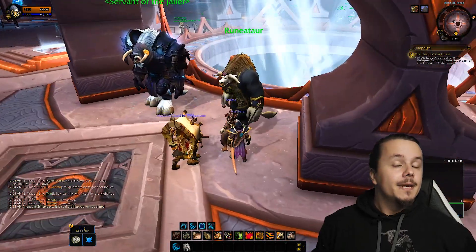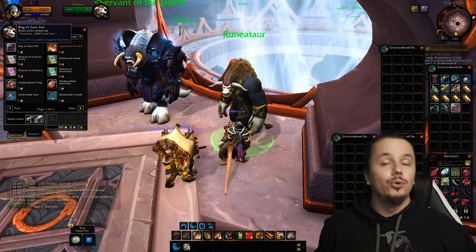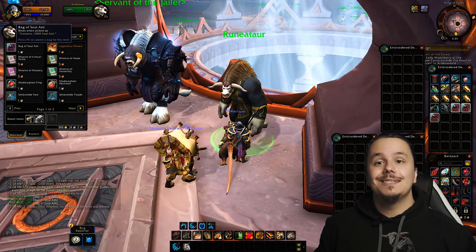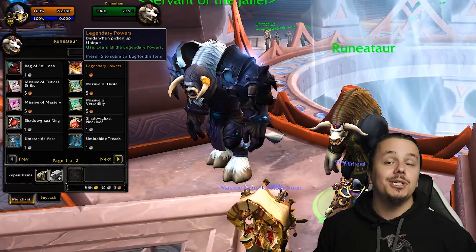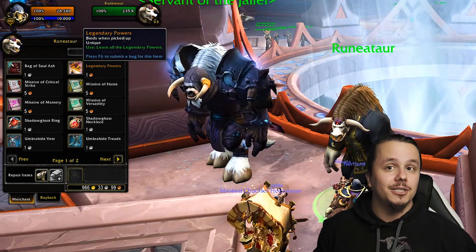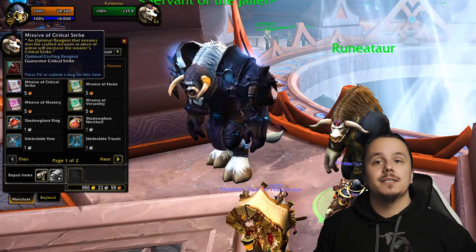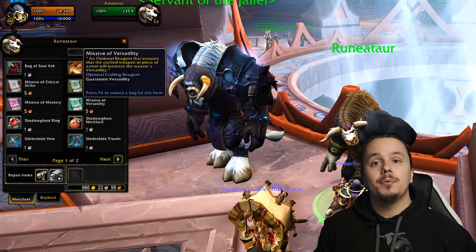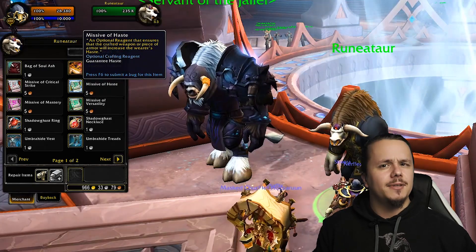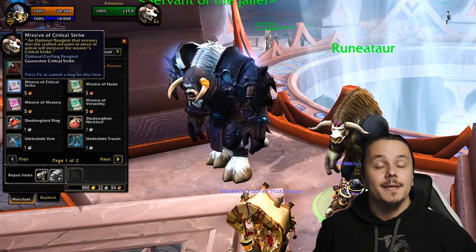Once you have all of that, it's time to create your legendary. There are two Torghast vendors called Rune Carvatar and Runatar. The one on the right sells bags of Soul Ash containing 1000 Soul Ash each to craft legendaries. If you want to craft more than 10 legendaries — and there are more than 10 — buy multiple bags. Also make sure to purchase the legendary powers.